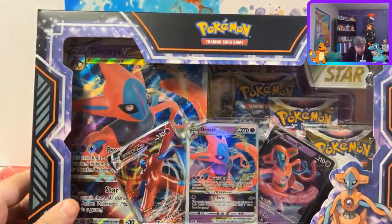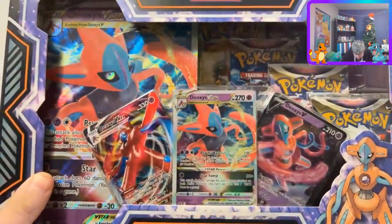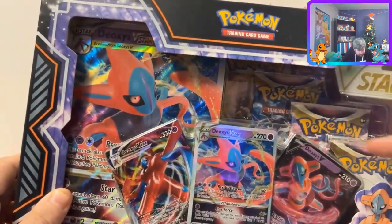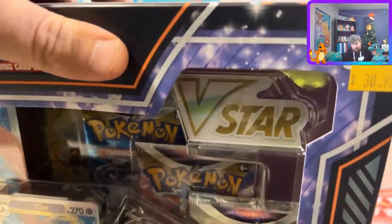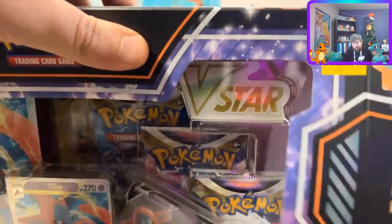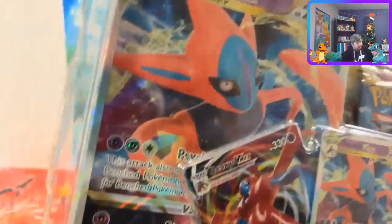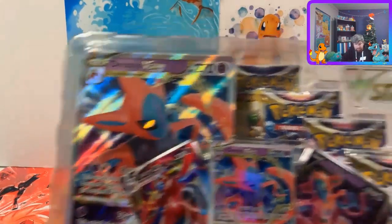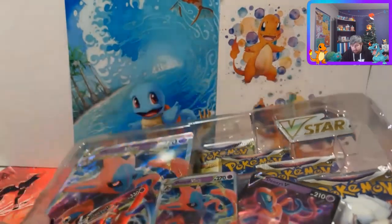Box number one - we're gonna go with the Deoxys. It looks like we got Lost Origin, Brilliant Stars back there, Astral Radiance. It's been a while. We got Ho-Oh and Lugia V-Star from our last videos and shorts. There's a card with a purple background that's quite cool - we got some V-Stars from our last videos.